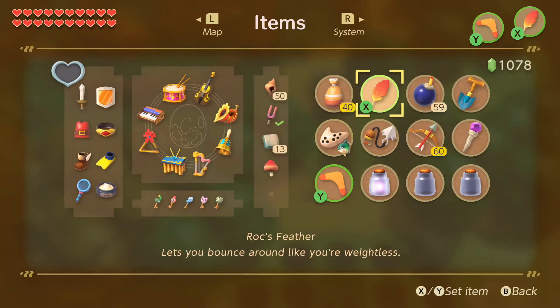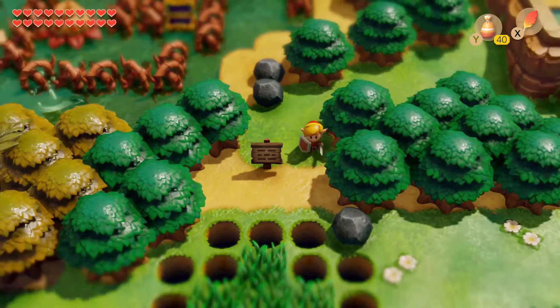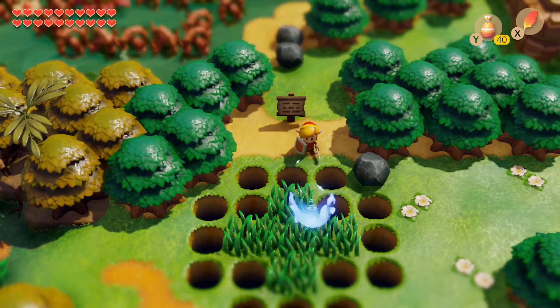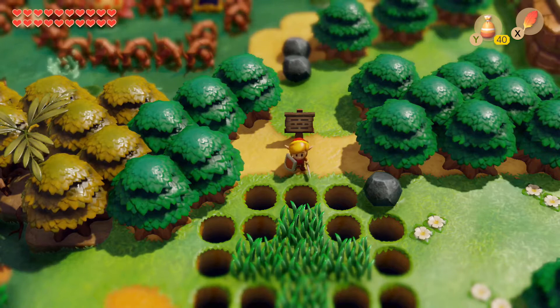You have your sword attack on the B button, and A is like an interact button for looking at stuff. Then L and R — R is your shield. After you get the boots, those become your L button as you hold it.